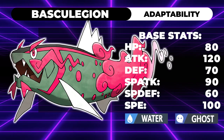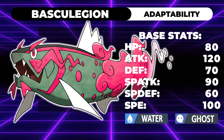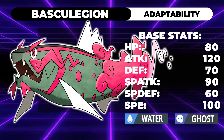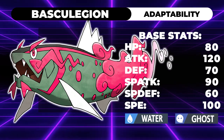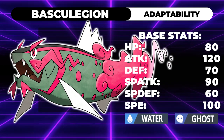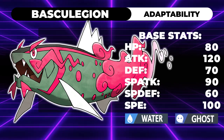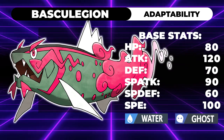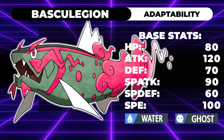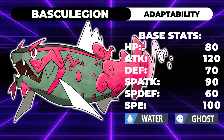Here's my Basculin Legion build: 80 HP, 120 Attack, 70 Defense, 90 Special Attack, 60 Special Defense, and 100 Speed, keeping the ability Adaptability. The boosted attack stat to 120 is very specific. I don't want this thing to be too busted, but I want it to be able to check Incineroar consistently. 120 is pretty scary for an Adaptability Mon, but isn't too difficult to play around at high levels. 120 is just enough where, after an Intimidate, a Jolly Choice Banded Basculin Legion can still one-shot a max HP Incineroar with Liquidation - doing 100.9%. So it's a one-shot, but only if you're Choice Banded. It'll still easily live if you're not Choice Banded.